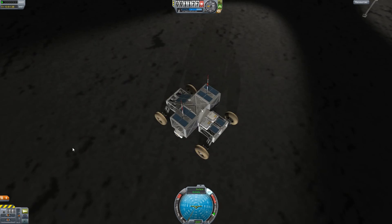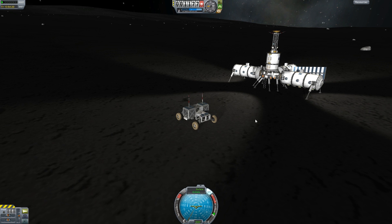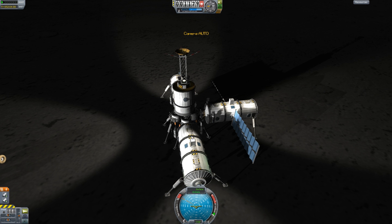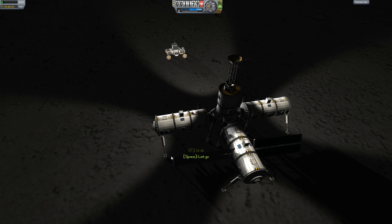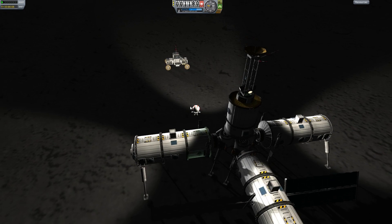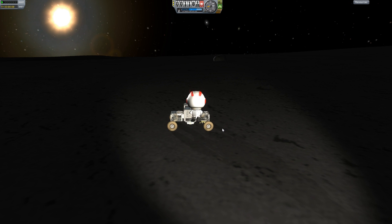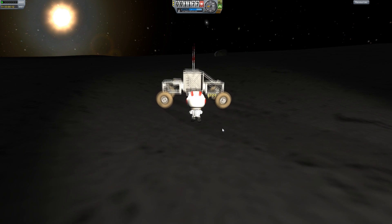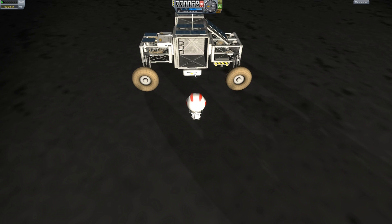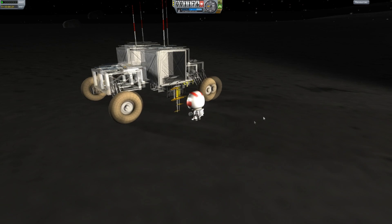I'm going to go delete those parts, and I'll be back to you guys in just a second. Alright, got that debris deleted. Now we're ready to take the rover out on its first trip. So let's switch over here. Let's get Mr. Jordan Kerman out here. I'm just realizing this — the crew of the moon base is entirely the crew that I sent on a mission to Ghillie. It's a little weird how it ended up that way. They didn't actually all come down at once.